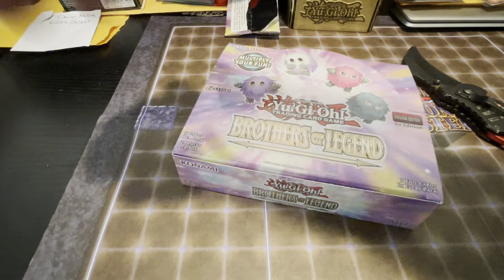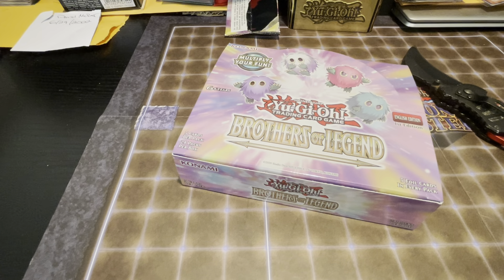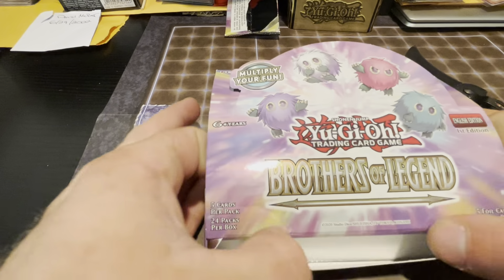So far we have a playset of Magician's Souls and a playset of Primal Beings from the five booster boxes that we have opened. I would like to get a couple of Forbidden Droplets, but I'd rather have the Red-Eyes Dark Dragon.